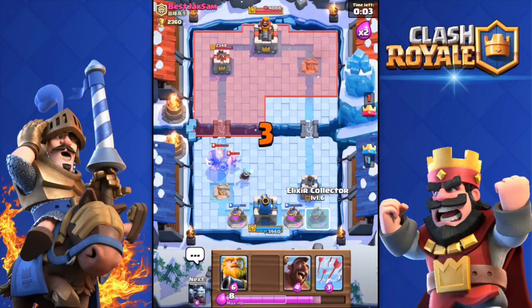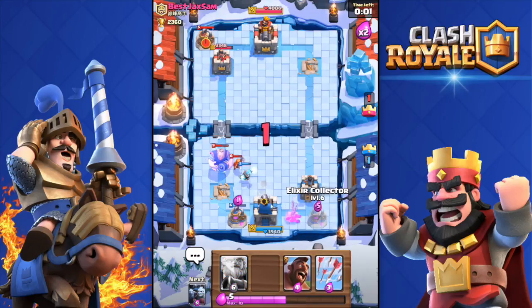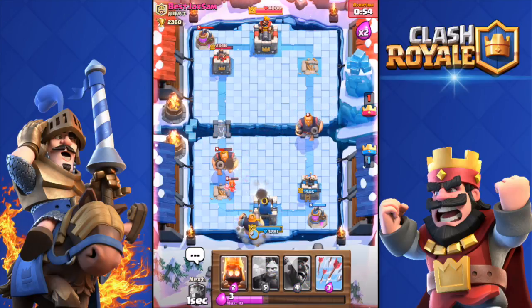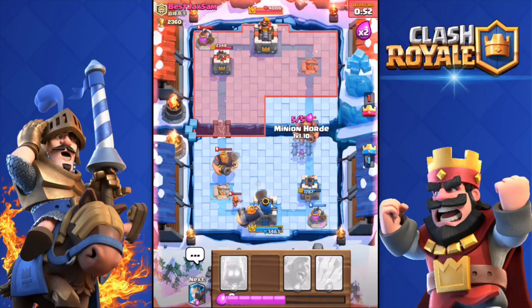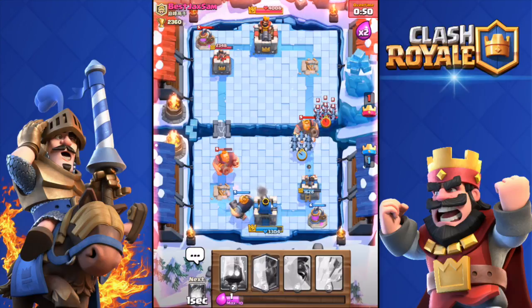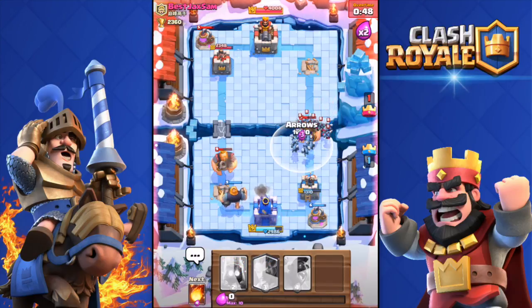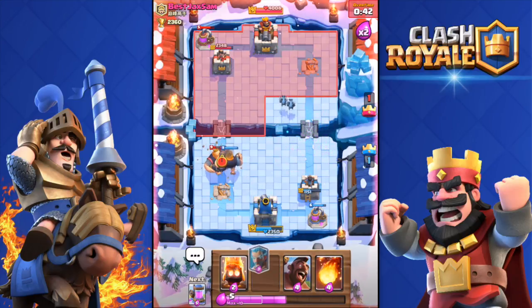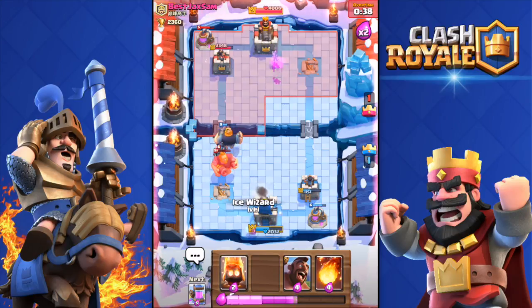I deployed another Collector but he destroyed it. Minion Horde there — he also has his Minion Horde. But I do have my Royal Giant at full health pushing over there. He dropped the Mini P.E.K.K.A. — come on dude, let me push for once.